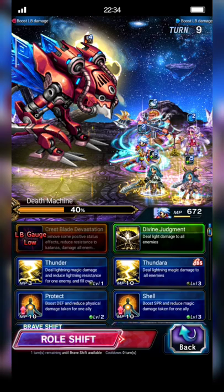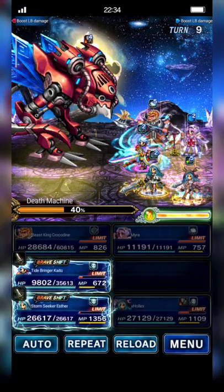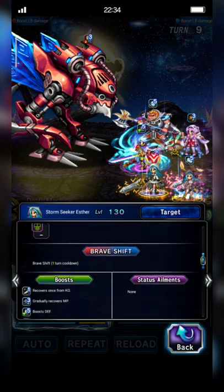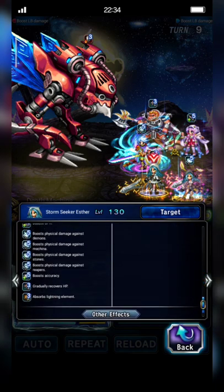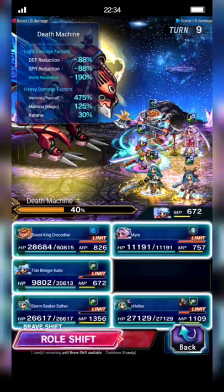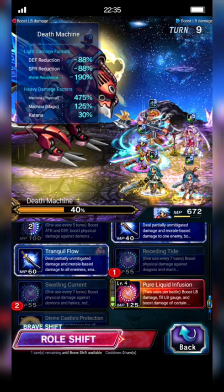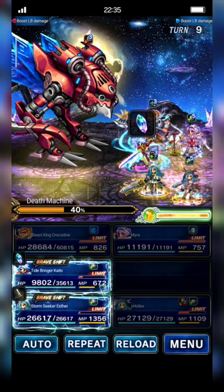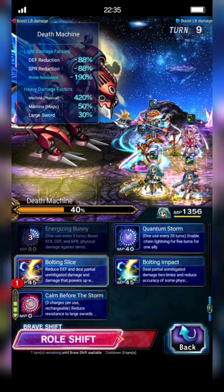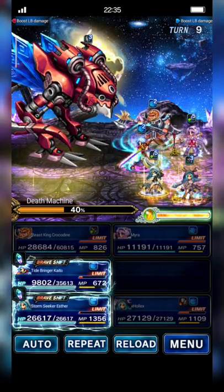Kaito shifts back and will cast Pure Liquid Infusion — no, no. Cast Receding Tide, Swelling Current, and Pure Liquid Infusion to imbue water element. Esther will cast Bolting Slice plus Calm Before the Storm.